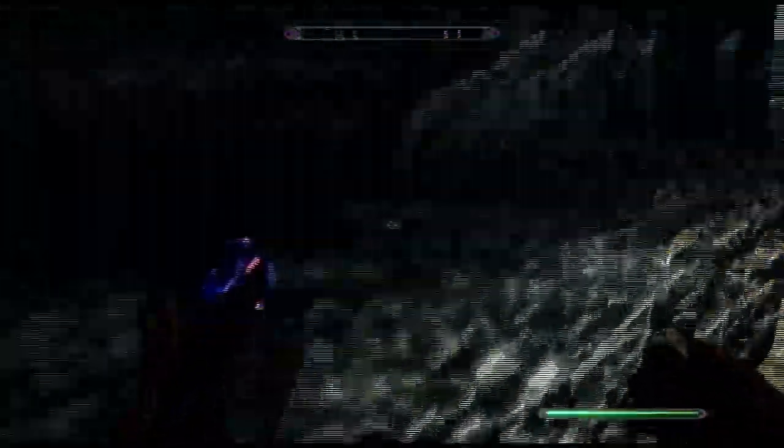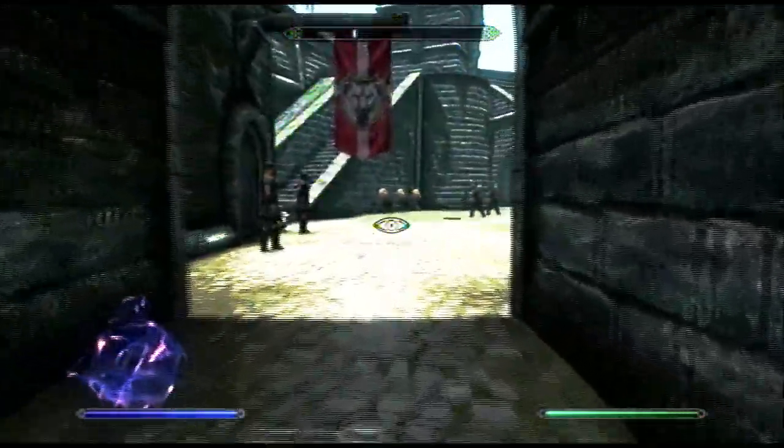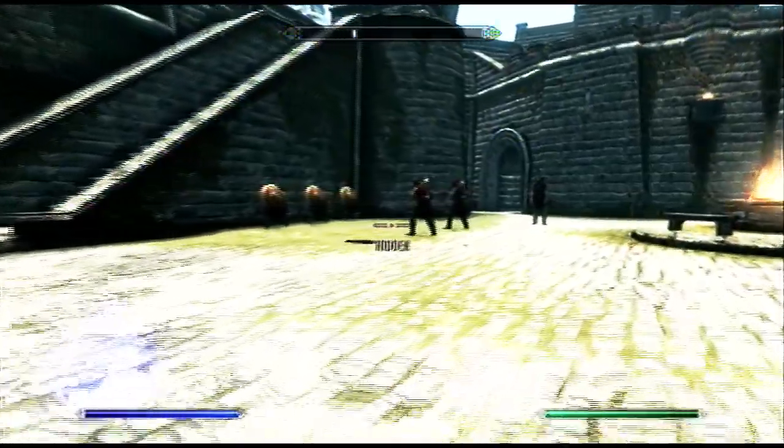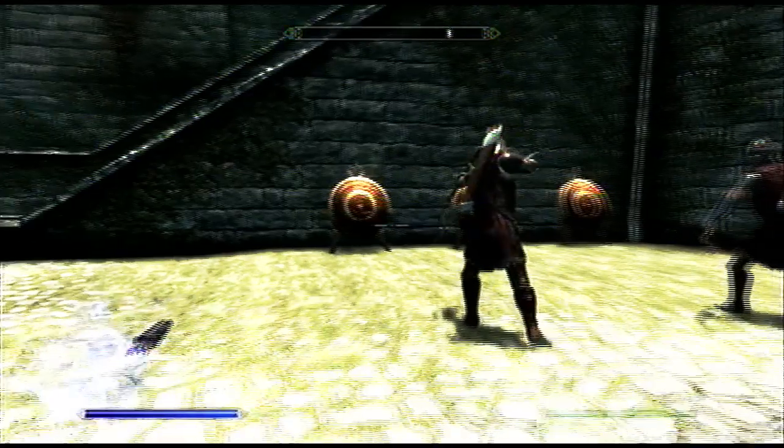Basically what you want to do is come over here in this corner, go invisible, and sneak over here. What you're going to do is take his arrows and then put daedric arrows into his inventory, that way he shoots daedric arrows.